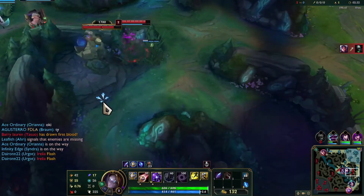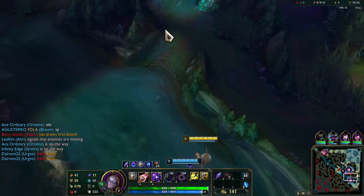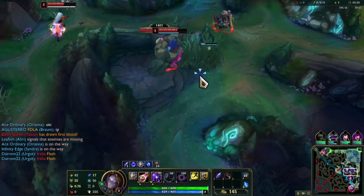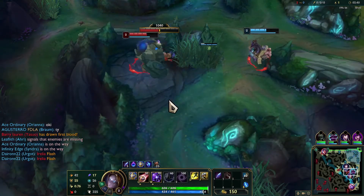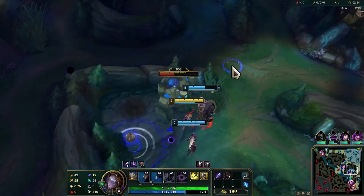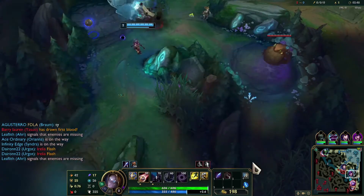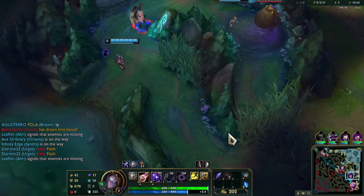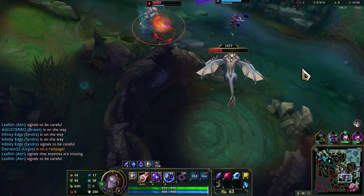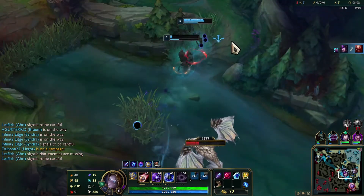Now, to start off this exhibition of how to accidentally pick a viable support and win games, we spot out the enemy and proceed to collect our first kill. Your eyes are not fooling you — that is a Braum jungler, but I'm playing Orianna support so complaining feels a bit hypocritical. Nevertheless, his oily stomach slipped out of our hands — you get away this time, you fat gnome. Luckily, the balls of my ballsy sister got him by the balls as he explodes back to fountain.